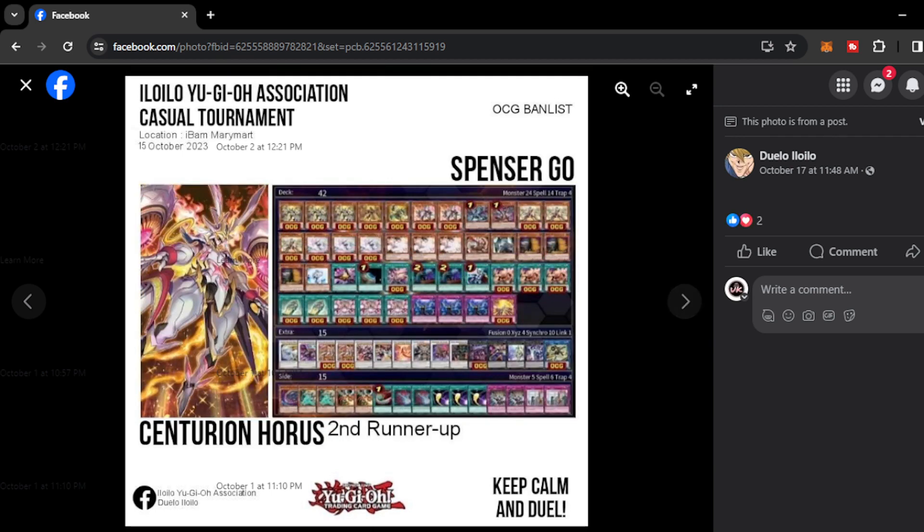Next we have Spencer Goh with Centurion Horus — a quite standard Centurion deck. He plays Ash Blossom, Ghost Belle, and Ghost Ogre — these hand traps are very essential right now to answer the meta. On the side deck it's pretty concise with a balance of going first and going second. He played There Can Be Only One to go first, and also Lancea and Droll to answer Rescue Ace and Purely.